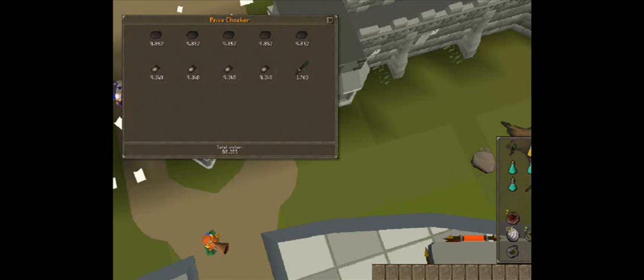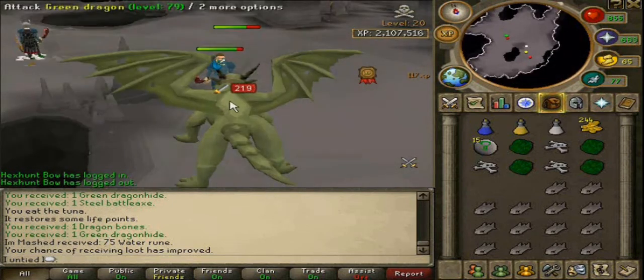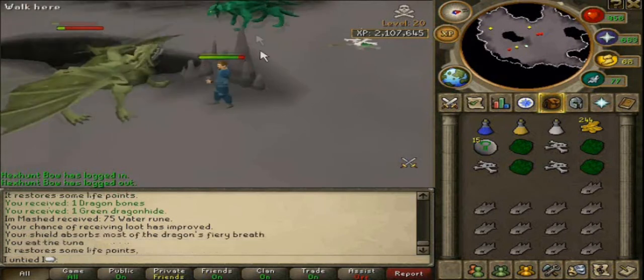It started off with showing what Chris has bought with the money he made, and then it went straight into pictures from what Chris's fruit bat got him. Then we go on to what Chris got from the mole.